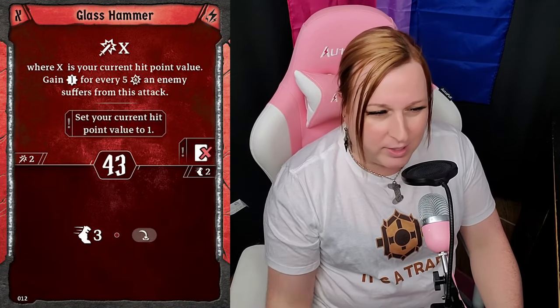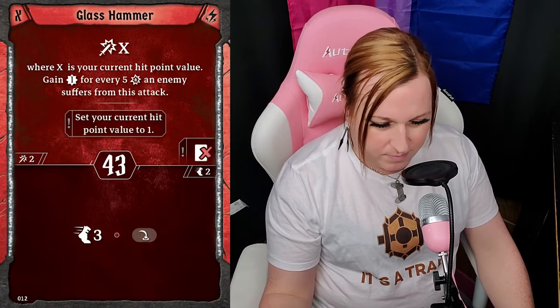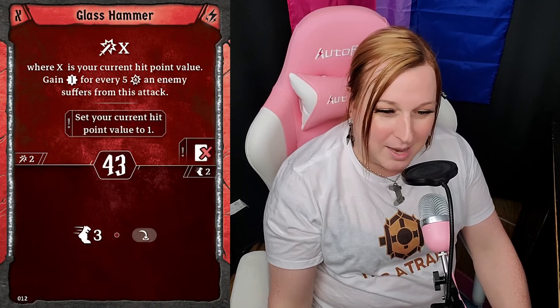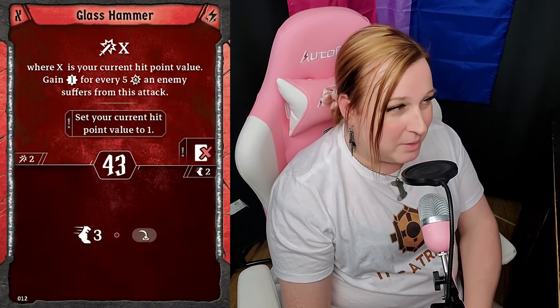Glass Hammer is back — initiative is now 43, but it has jump three, which is something you don't have on other cards. Jump three is nice. And as expected, attack X where X is your current hit point value. You gain an experience for every five damage it does, then set your hit point value to one — it's a loss. For people who saw Glass Hammer in first edition, it's fine, just more fun. Use this with a multi-attack and obliterate two elites — or more likely, save it for a boss.